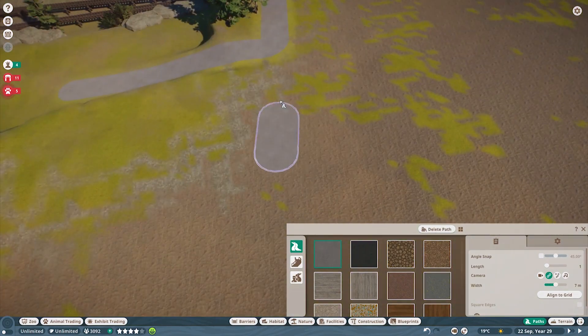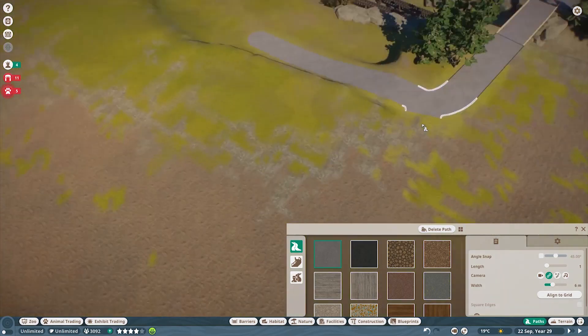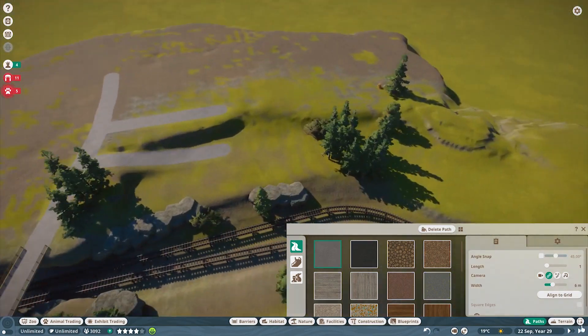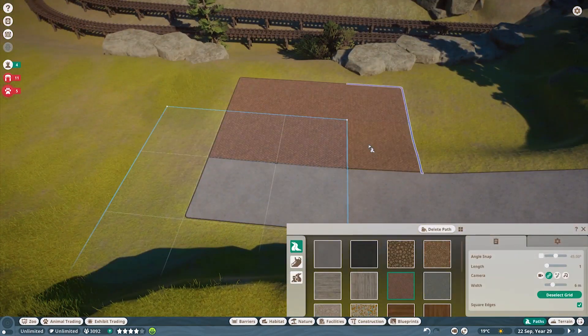Hello again everybody, welcome back to the channel. I am McSnazzy and we are back today in Planet Zoo working on our Timber Gorge Zoo build once again. This is episode 15 — we are going to be doing the doll sheep, or the doll ram, whatever you want to call it.